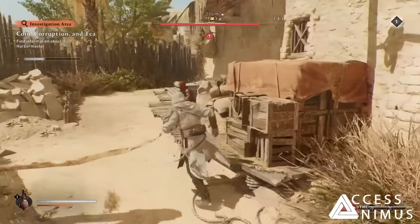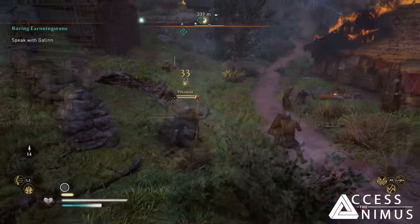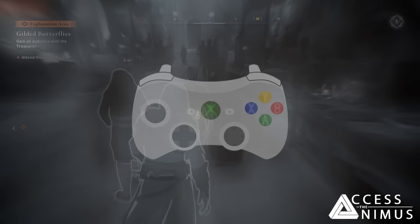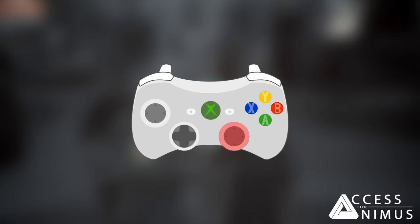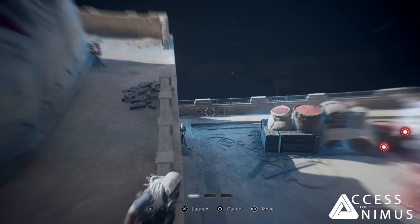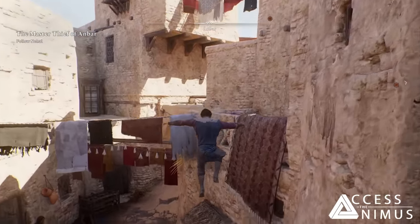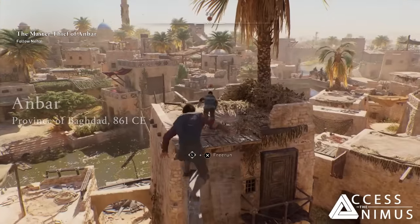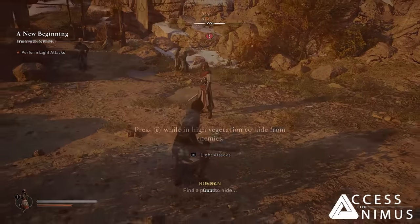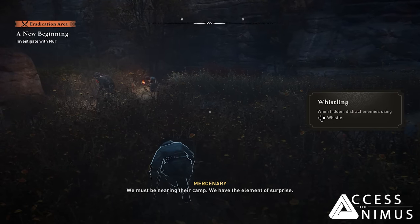Light attack is activated by pressing the button and heavy attack by holding it, which took me a long time to get used to. Other than that, it's mostly the same as Valhalla, though Eagle Vision is now confined to the left D-pad because pushing R3 is dedicated to Assassin's Focus and locking targets in combat. Tutorials aren't all thrown at you at once — after the parkour and stealth tutorial in Anbar, you get the combat tutorial in Alamut, along with a first eradication mission where you eliminate all enemies in a designated area.